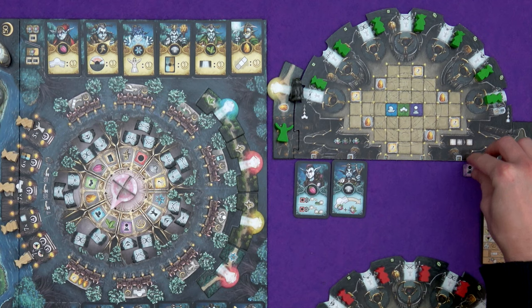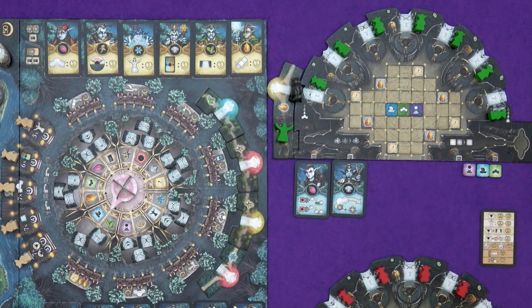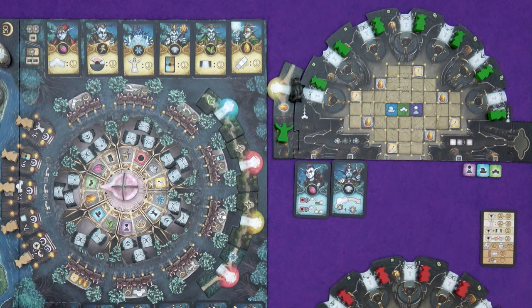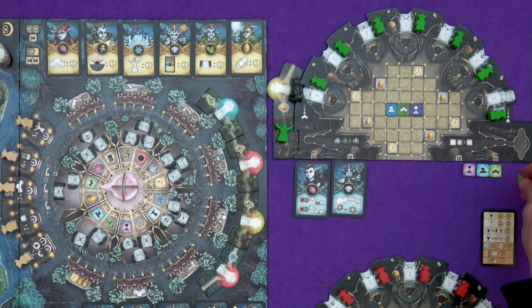Over to Marty — he's going to go for a bonfire action because he needs a specific symbol and it's one rotation away. He could take a gold or a path. I think he's going to take a path because he gets resources from placing paths with his card. He's going to grab that, put it in his first slot, and then grab a path action tile.